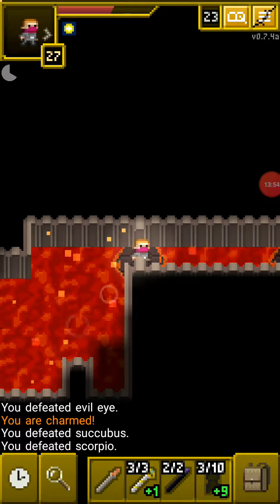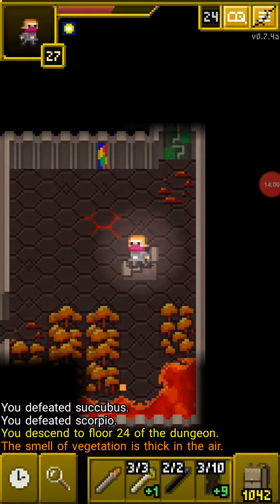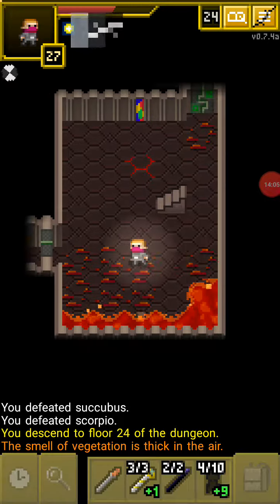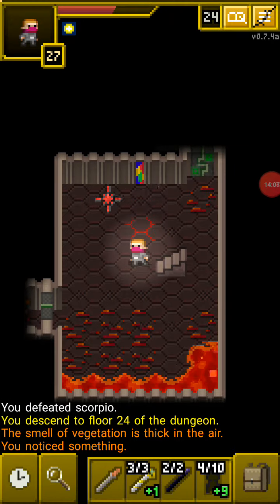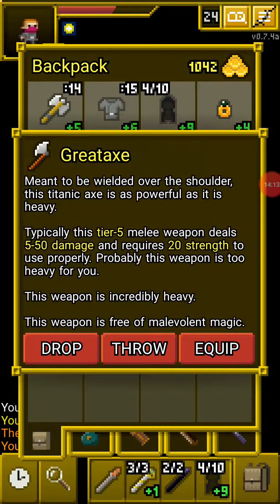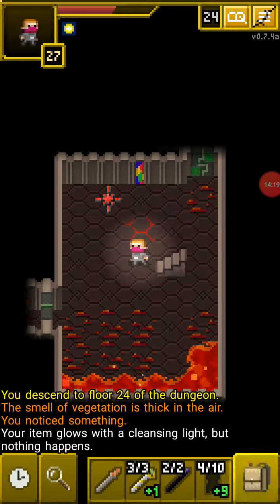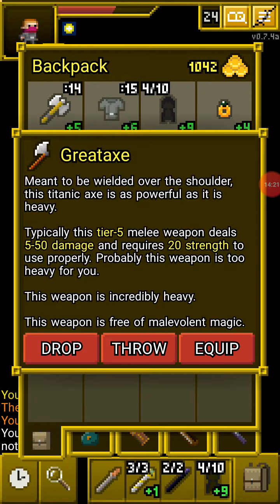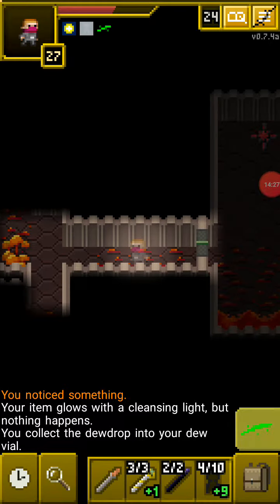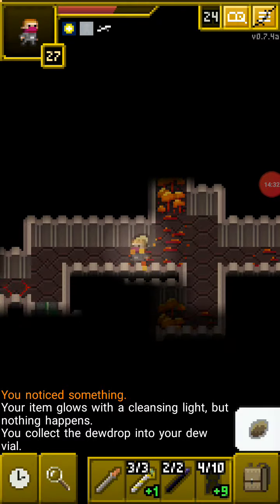That trap teleports your weapon anywhere in the level — you do not want that to happen. In case that does happen I have a great axe on me which isn't gonna be as strong but it'll get the job done. If I get another scroll of upgrade on this level I'm gonna see if the great axe will be stronger.